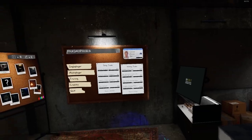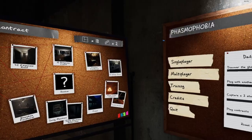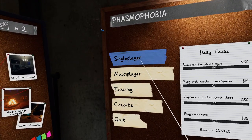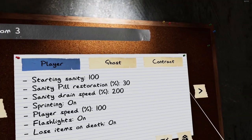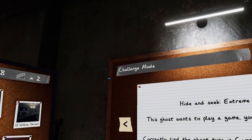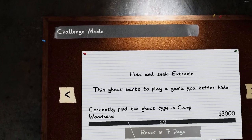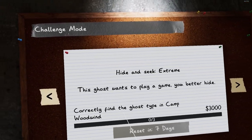Welcome back to Phasmophobia. The weekly is unlocked, so let's see what's up. Challenge mode: Hide and Seek Extreme. This ghost wants to play a game — you better hide.